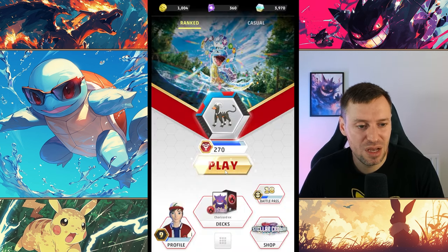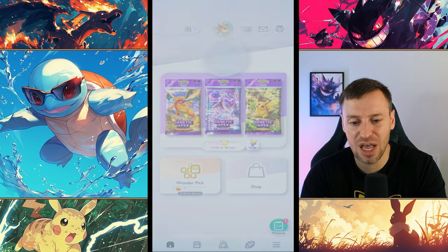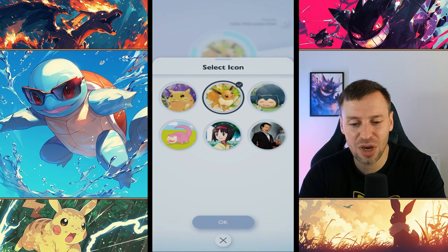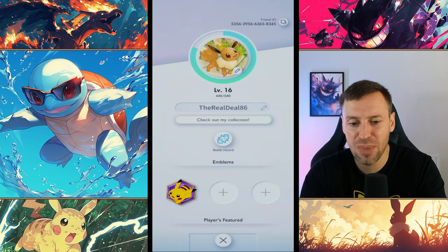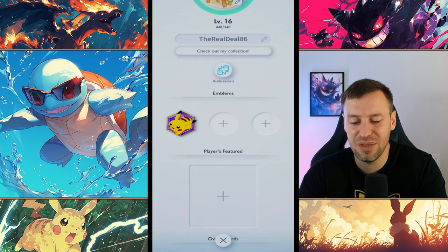Now on Pocket - this is the avatar, this is literally all we get: just an icon. At the moment there's only six options. Pocket is the new kid on the block so I'm sure they'll bring out more, but it is really limited right now. I think they should have gone for a full avatar - it would look nicer. You also get these emblems - Mewtwo, Charizard, Pikachu - the main Gen 1 faces, but they don't really do much and don't say anything special about your account.